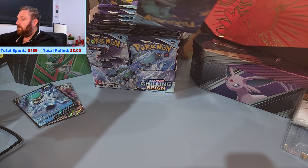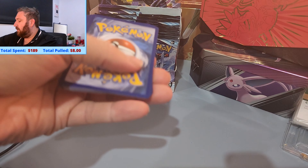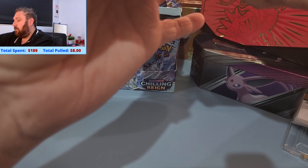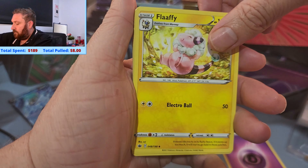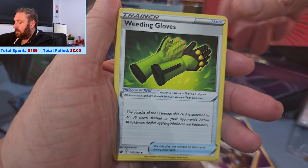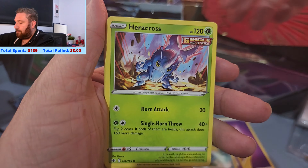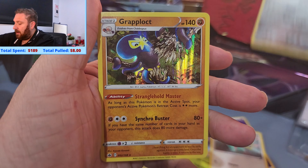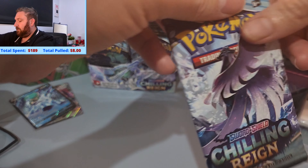I only need to open it from the back first. So we have our next set starting with Energy, Fluffy, Avery. Reverse Aeron, and a hollow Graplot.